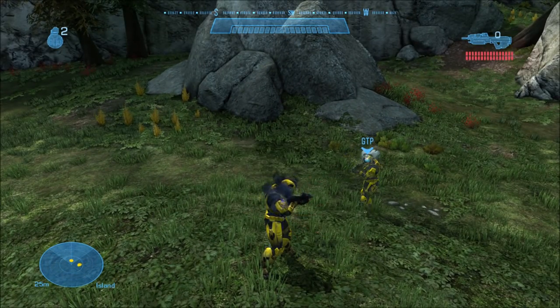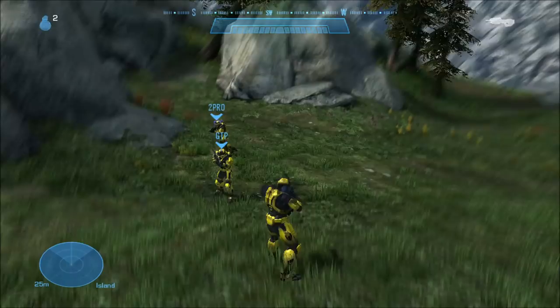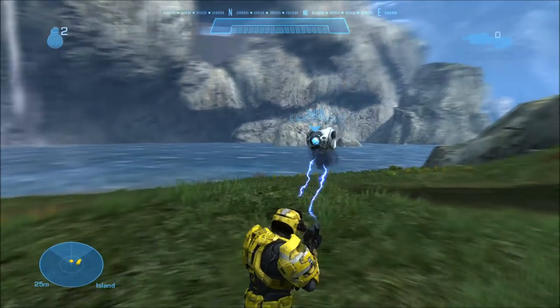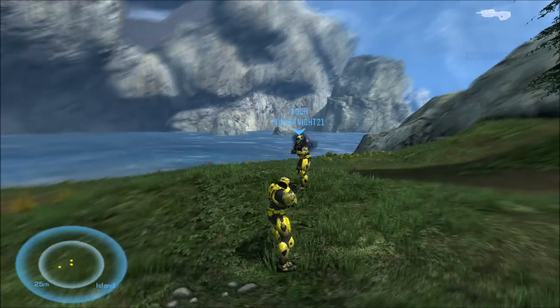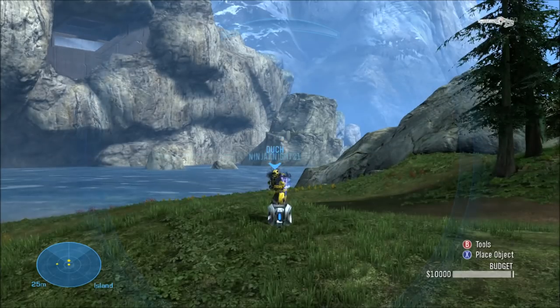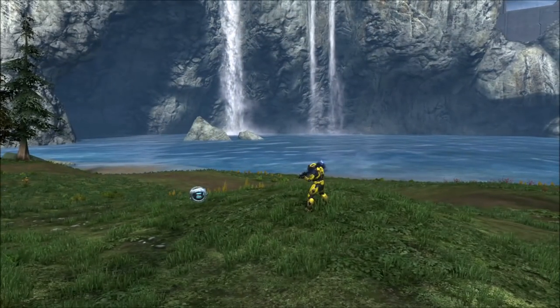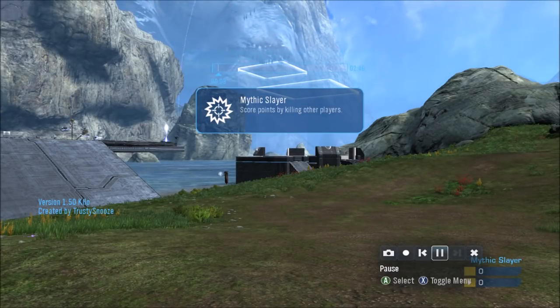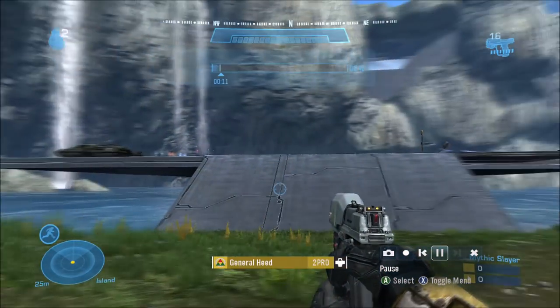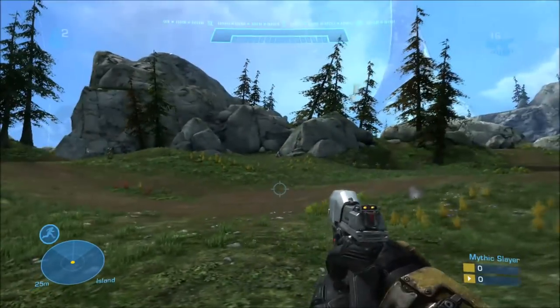So that's basically how to use the monitor beam that you see on that monitor on Installation 04. The only reason why you can see that swap weapon prompt is because that monitor is on your team on Installation 04 and it's like a forge monitor, so it spawns with that monitor beam weapon. It's actually the same monitor beam weapon from Halo 3, just uses a focus rifle beam instead now.